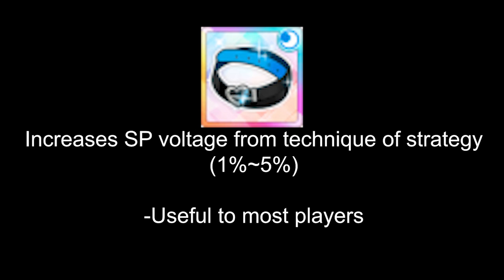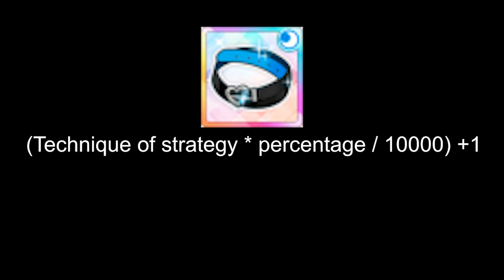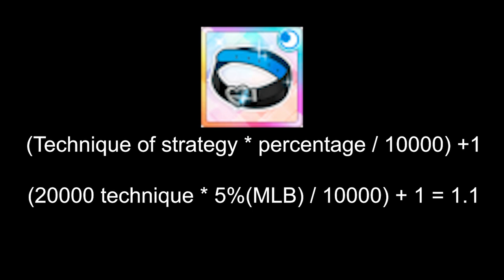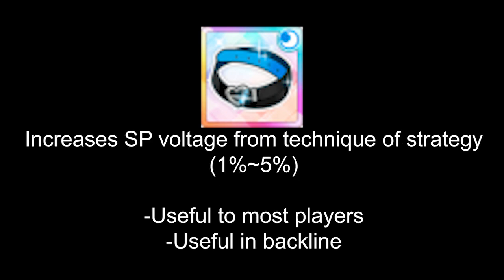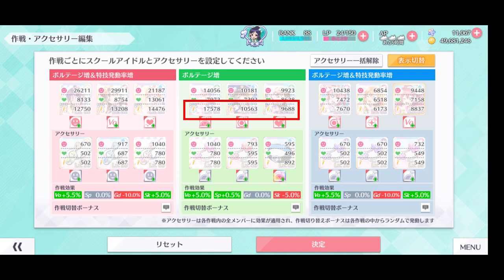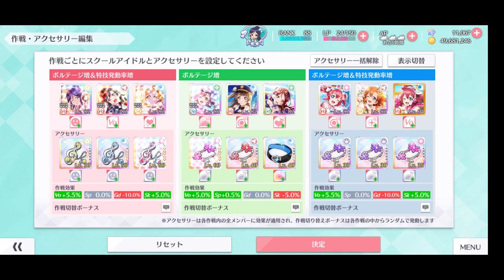The third accessory is Belt. Belt is more player-friendly as it is useful to most players. It increases SP voltage based on the technique in your team, from 1% up to 5%, and can be used in the backline just like bracelets. The formula is: take your total technique of the strategy, multiply by the belt's percentage, divide by 10,000, then add 1. For example, with a max limit break belt and 20k technique, multiply by 5%, divide by 10,000 to get 0.1, then add 1 to get 1.1 — meaning your SP voltage is increased by 1.1 times. This accessory is usable even at skill level 1.